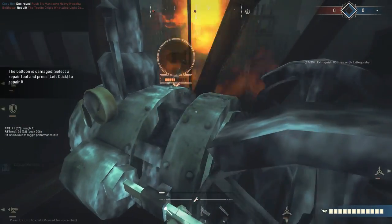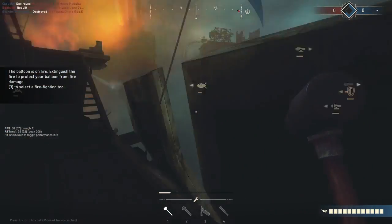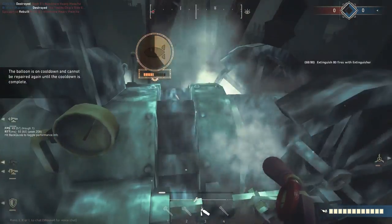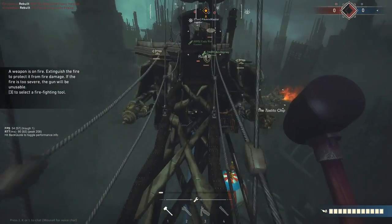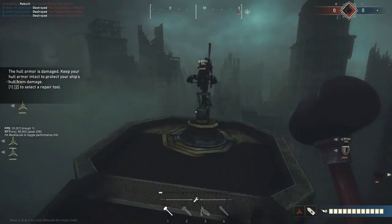Alright, we're gonna turn around and hit the Rush B. Hit the Rush B when you get a chance — reloading, still reloading. Watch out — somebody extinguished his gun. Trying for their front gun if you can at all. Yeah, it's kind of hard to aim this thing, just saying.